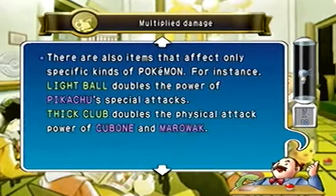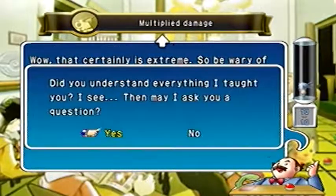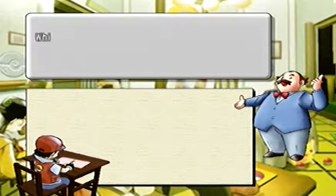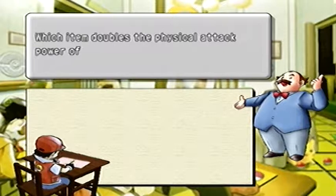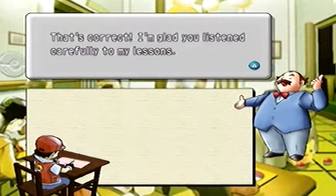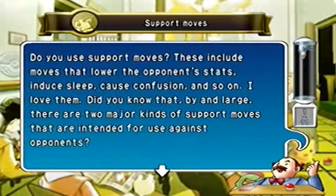Type hold items like Charcoal and Miracle Seed increase the multiplier of that move type by 1.1. A Light Ball and Thick Club for Pikachu and Cubone/Marowak respectively doubles their physical attack power. Quiz: which item doubles the physical attack power of Cubone? Thick Club — see, I am smarter than you, Earl.